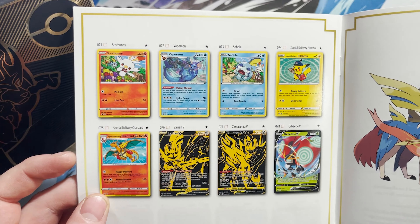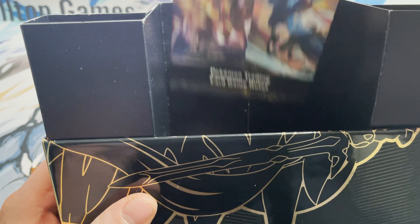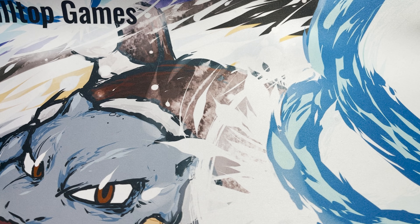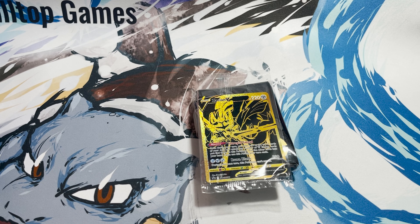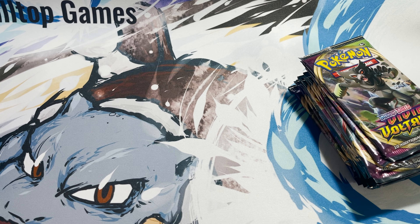I originally wanted to get the big version that had both promos in, but I couldn't get hold of it. So I've ended up getting one of these instead. We have the Serious Player's Guide which shows you a couple of little ideas for decks — Mad Party, Finding Leon, Wizard Grass, Sweetest Rose, The Glarian Nest, Darkwing Dance — but everybody else knows it as Eternatus VMAX — and any sort of former Zacian build, which tells you some key cards. It's also got a checklist for all the Promo Cards that were out up to the point of the release of this, including the special delivery ones.